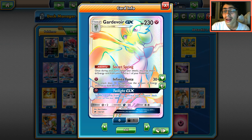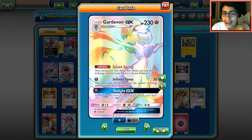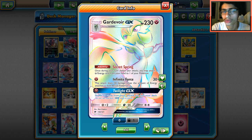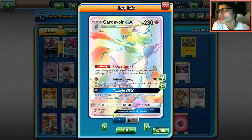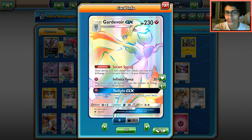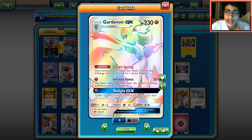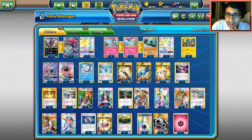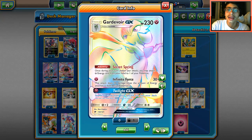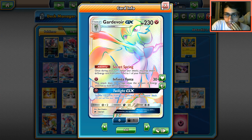Twilight GX gets back all the Supporters you've used, your Special Charge, Choice Bands, and any Pokémon you may have lost. It's also great if you're playing against Garbodor, which Gallade just happens to be weak to as a Psychic type — you get a big advantage in that matchup thanks to Twilight GX. That's mainly why I play Gardevoir — for Twilight GX.